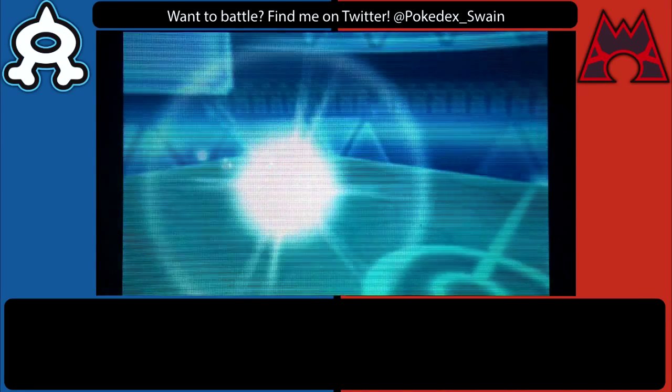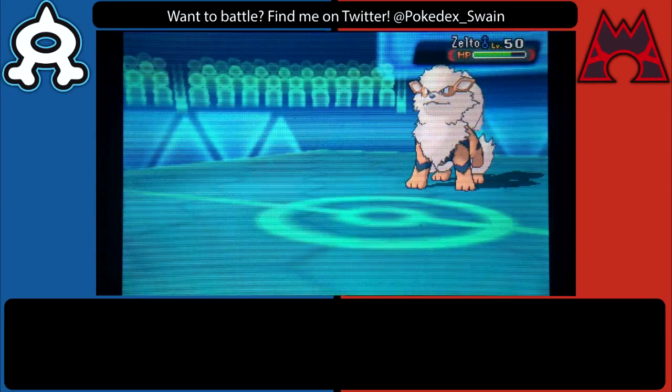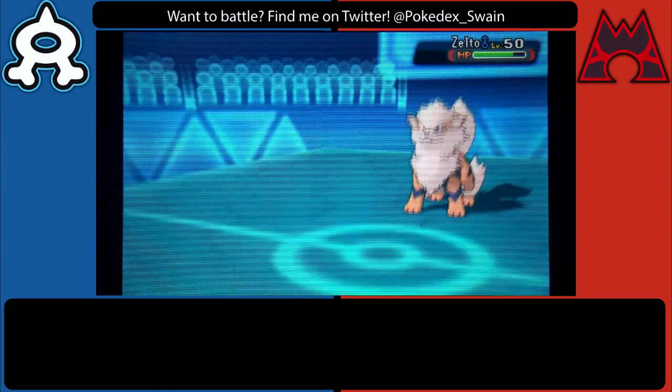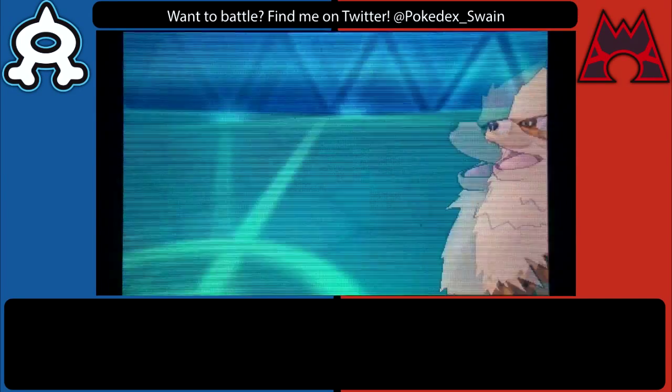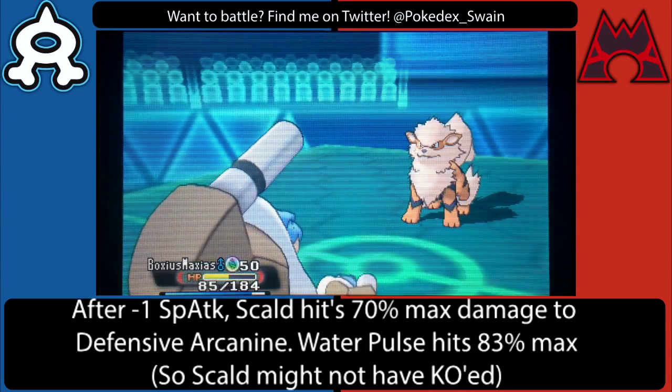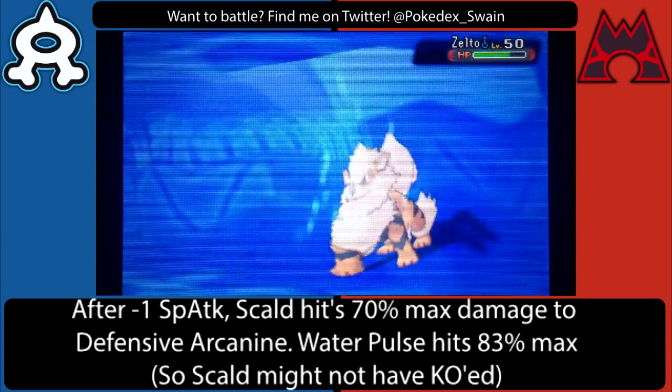Unfortunately, I didn't want to risk switching in Blastoise here since Blastoise is kind of running out of HP and I didn't want to take a Snarl. So I ended up letting Mamoswine go down to the Fire-type attack. He reveals it is Flamethrower, which is good because it's not Flare Blitz, so he loses out on a little bit of power there.